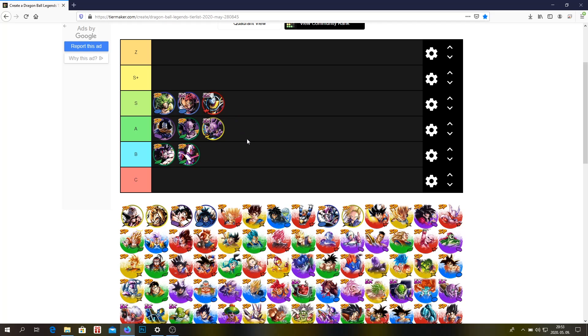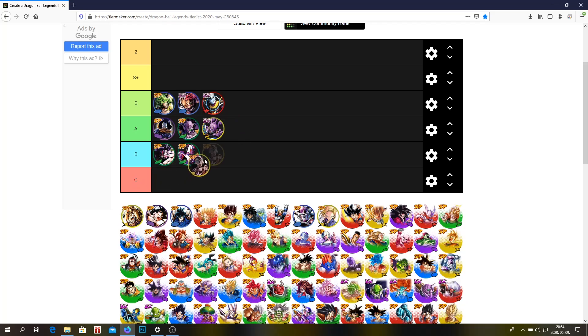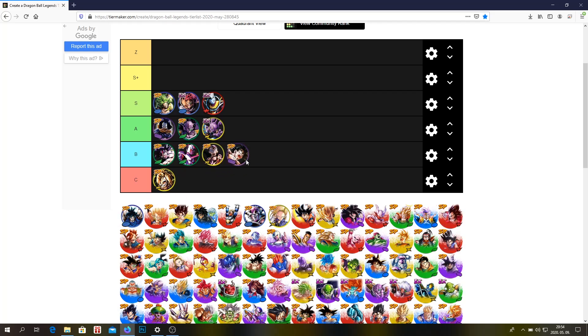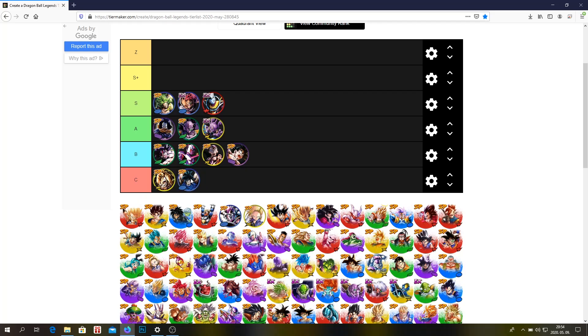Whis — I think it's obvious. Final Form Frieza — he's not good anymore, unfortunately. This Kit Goku is definitely one of the worst units in the game. This Goku — he's not the best. The free-to-play Goku is very bad.